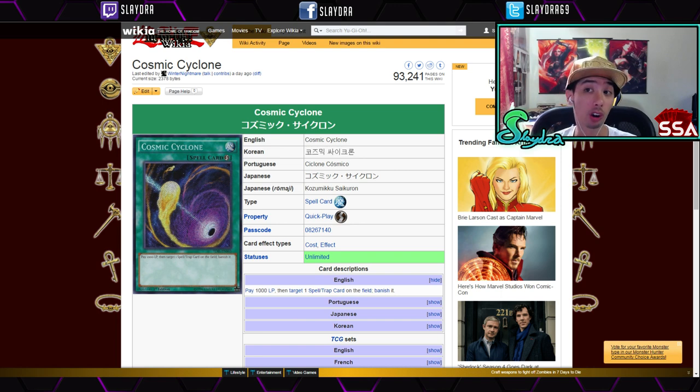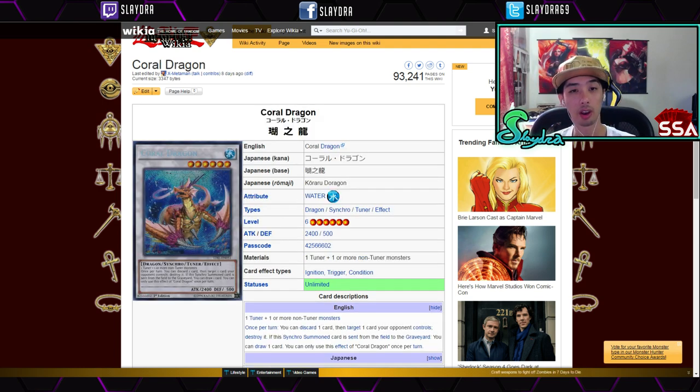Cosmic Cyclone is one of the better cards out of this set. You pay a thousand life points, then target a spell or trap and banish it. It's really good against things like Phantom Knights and many other cards, because there are so many cards that use their graveyard for additional effects. With Cosmic Cyclone you can just banish it permanently. Plus it's a quick-play spell, which is actually pretty decent.